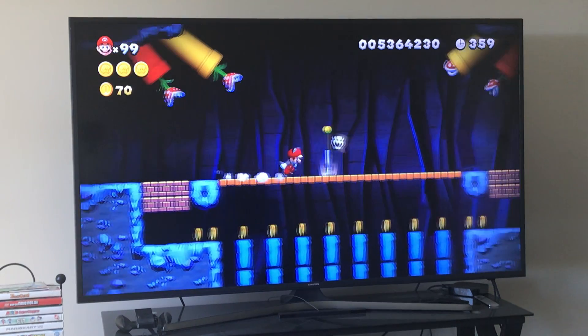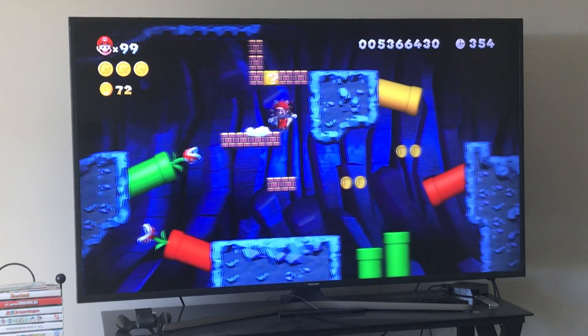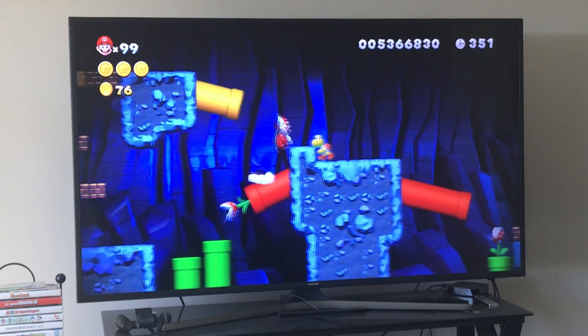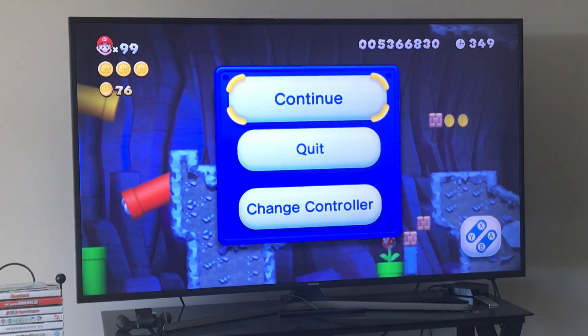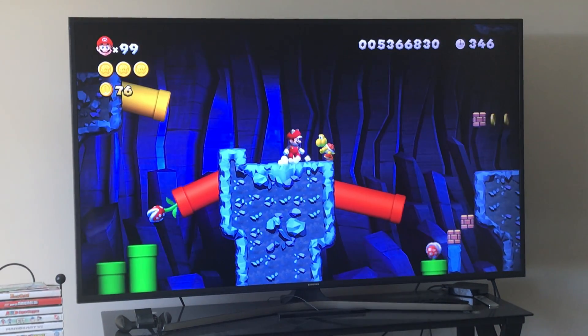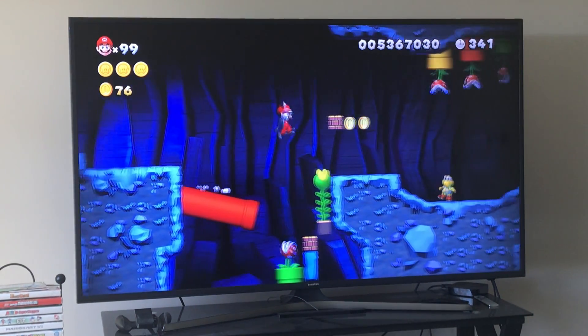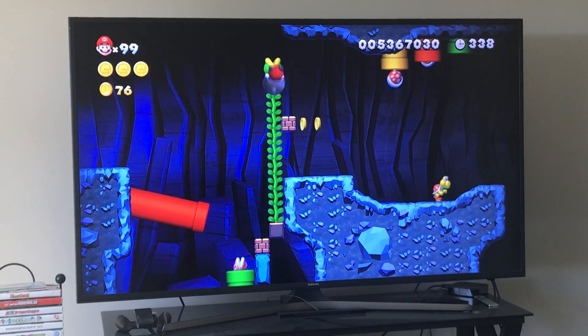Now we're at the checkpoint. Here's something very important right here — you have to use this Koopa shell in order to get your second star coin. You have to throw it into one of those blocks and they'll reveal a vine. That's how you get your second star coin — watch me do it. It's even simpler than it looks.